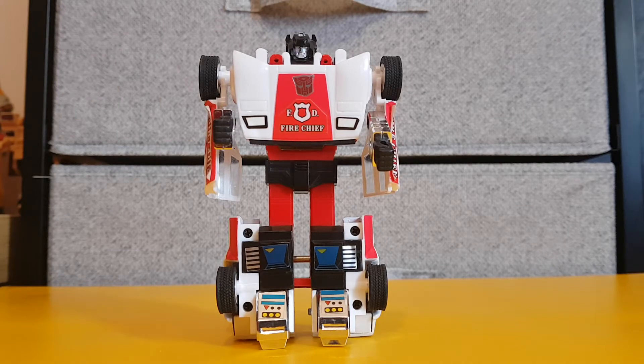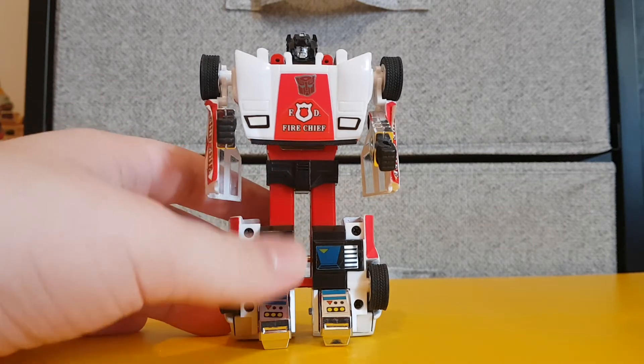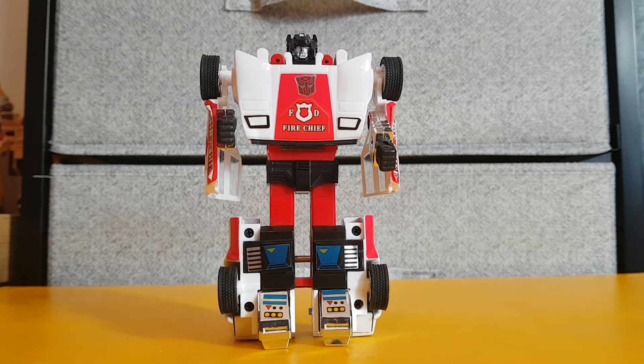Probably because the head part was gang molded with the fists, the waist, and these parts. If you look at the G2 Sideswipe, that figure had a red colored head and the other black bits were all red as well, so I'm assuming the head was gang molded. I suppose if you had a Red Alert and a G2 Sideswipe and you were willing to sacrifice the G2 Sideswipe, you could take the head from that and put it on this figure. Anyway, getting off topic — we need to introduce his weapons.